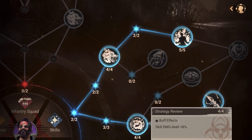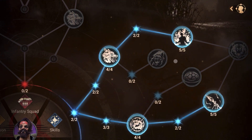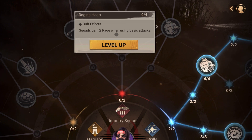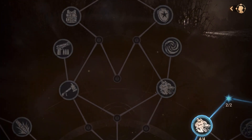There's also increased damage dealt, and in the infantry tree, two rage generated when using a basic attack. Again, this is another rage-generating node.